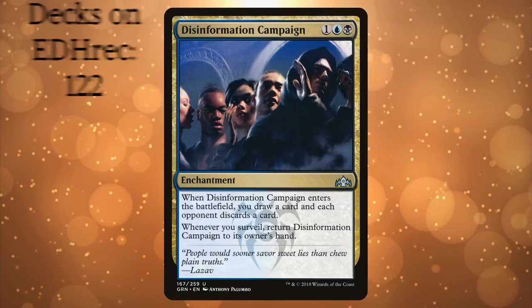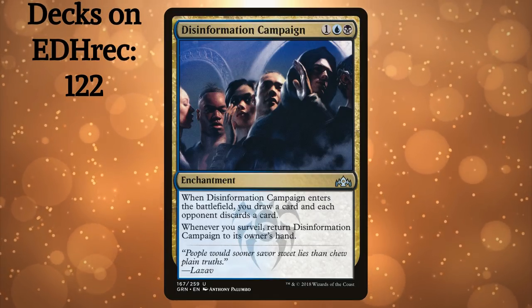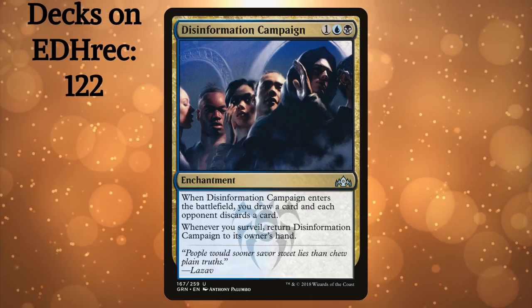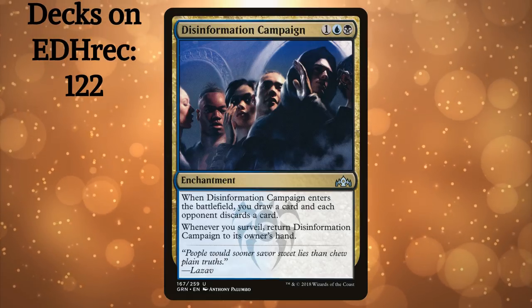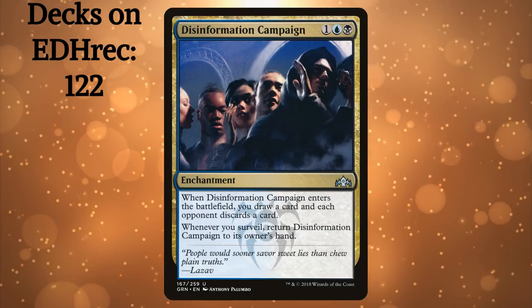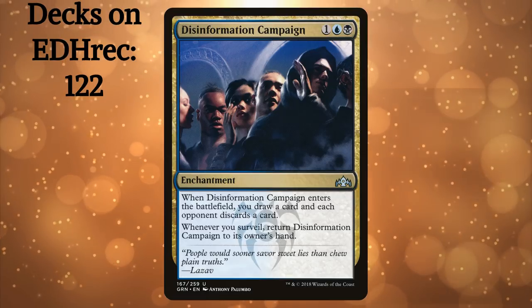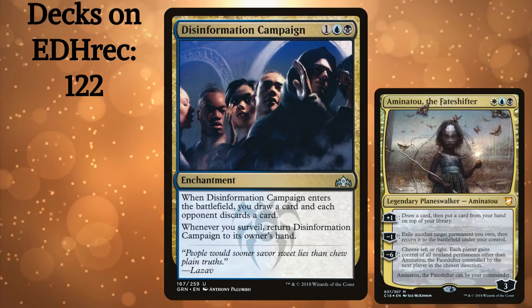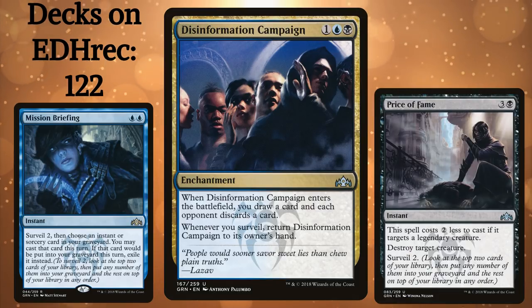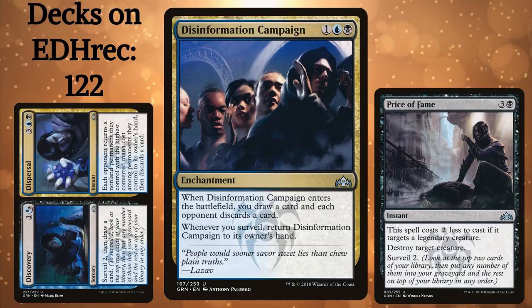Disinformation Campaign. This card might look like trash at first glance, but there's more to it than that. At the most basic level, it generates card advantage and replaces itself the turn you play it, which puts it at the level of a solid cantrip. With a surveil sub-theme, it can be a powerful engine that empties your opponents' hands and digs you into even more ammunition. Even without a sub-theme, it's right at home in an Aminatou deck or similar strategies that can repeatedly blink it. Mission Briefing, Price of Fame, and Discovery/Dispersal are just three examples of cards that easily slot into decks looking for extra surveil.